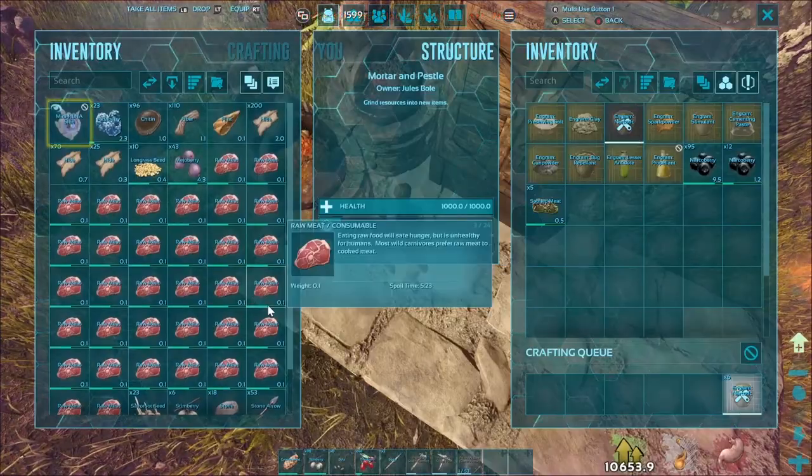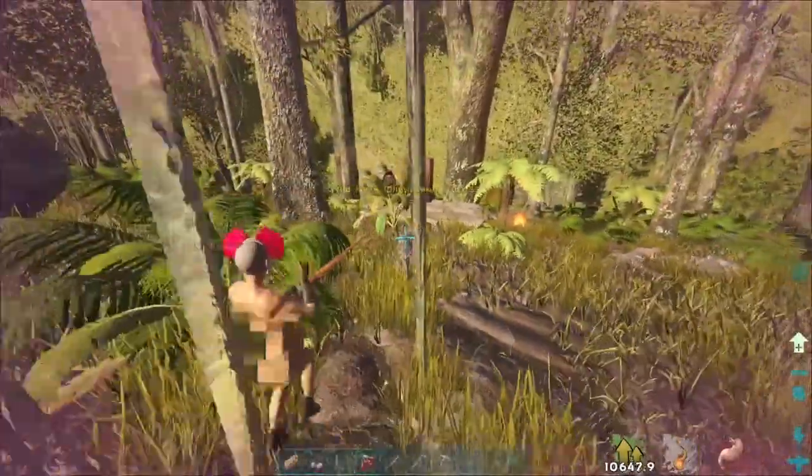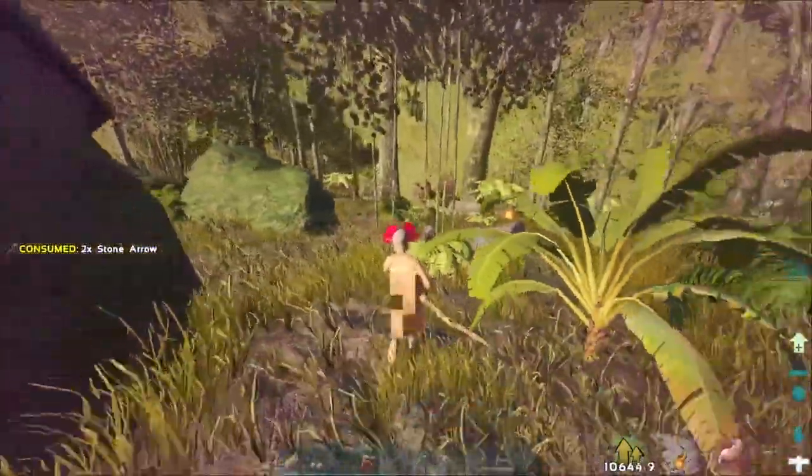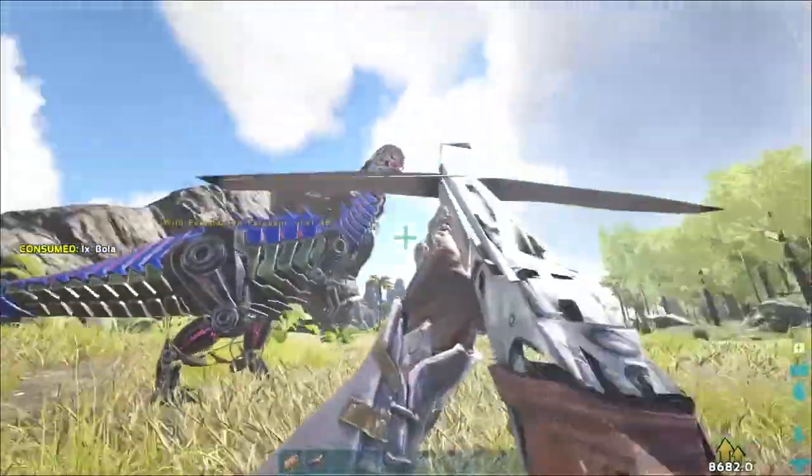On the island, hit level 70 from notes, then farm what you need for your first few tames: a pteranodon and a megatherium. Then head to Ragnarok and tame them, make cryo pods, then head to Scorched Earth. Check out the previous videos linked above for more details.